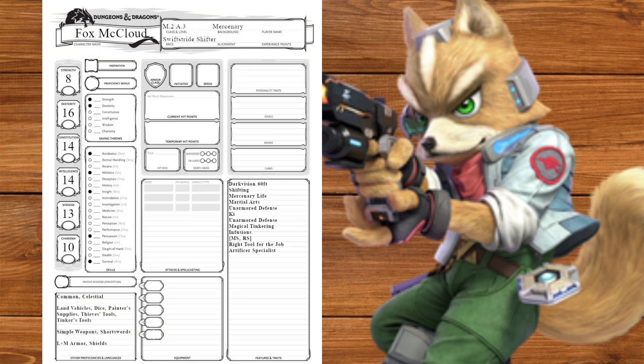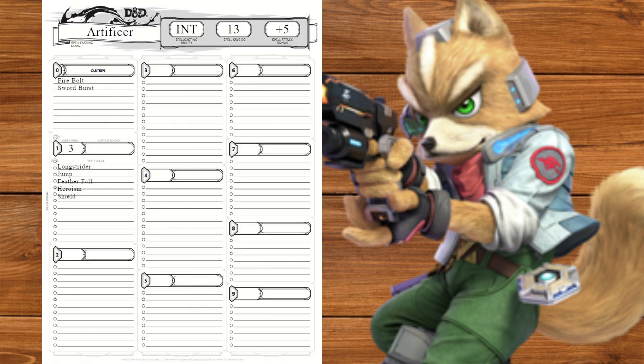At level 3 we'll get Right Tool for the Job and our Artificer Specialist. We're going to go with Battle Smith, getting Smith's Tools, Battle Ready, and our Steel Defender. Seems weird, I know, but let me cook — this is going to be fun. We'll also get Heroism and Shield for free.